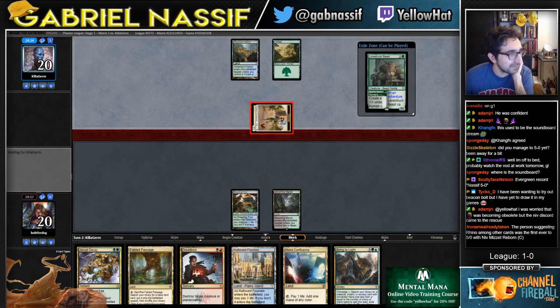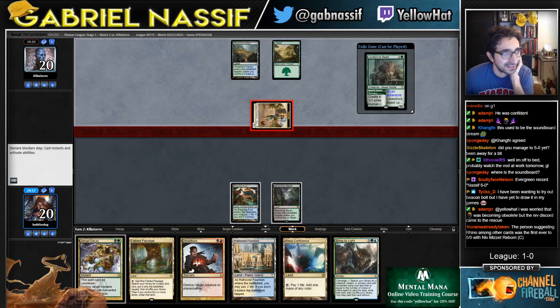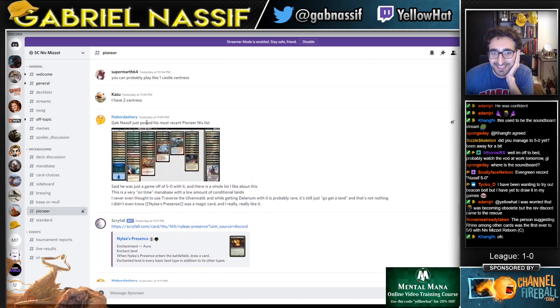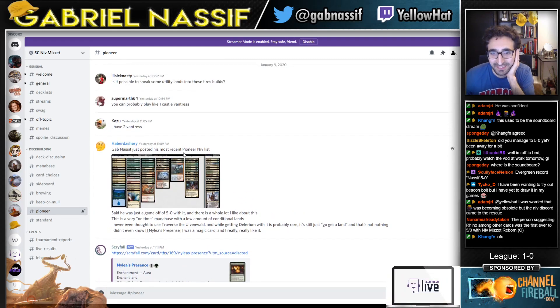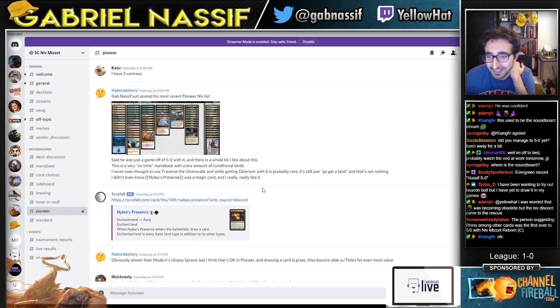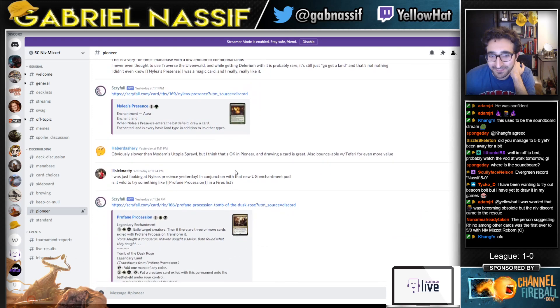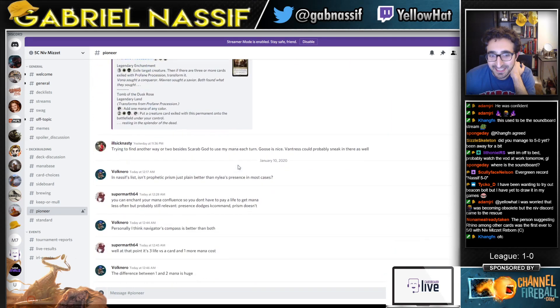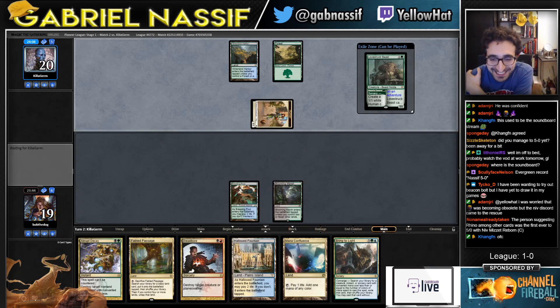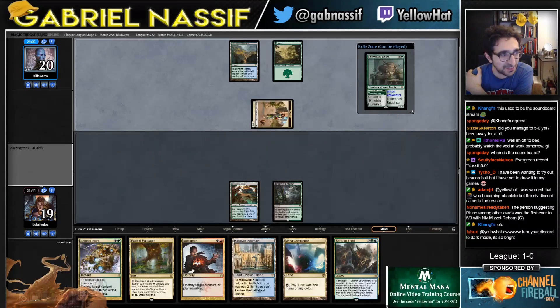Should I advertise that I'm streaming Niv in the Niv Discord? What are Gavin and Steve doing? He just posted his most recent Pioneer Niv list, said he was just a game of five, and there's a whole lot I like about this — very on-time mana base with a low amount of conditional lands. I never even thought to use Traverse the Ulvenwald while getting it earlier — feels good. I like that the Niv Discord is showing proper respect.